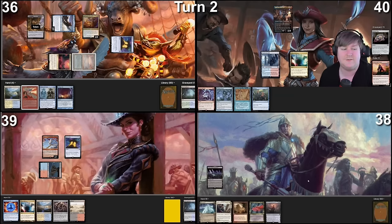Go to my turn. Tap blue for a Ponder. Ponder resolves. I look at the top three cards, put them back in that order, and draw. Then I'll take damage to cast Mystic Remora and pass the turn.